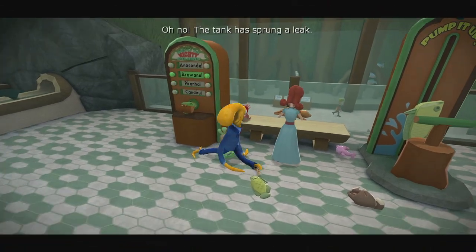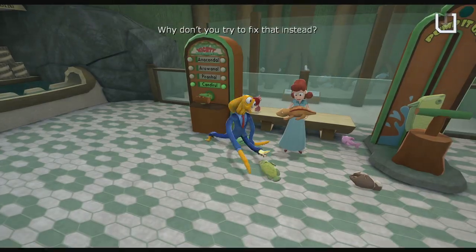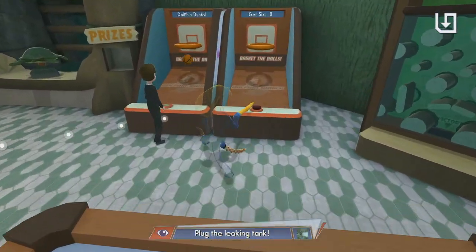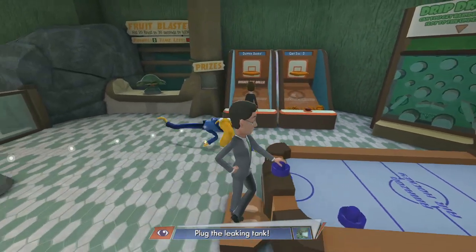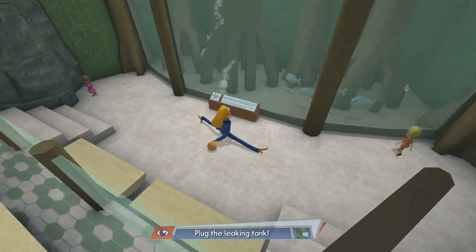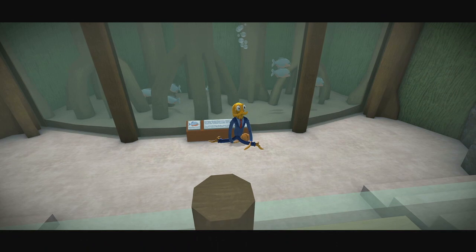Anyway, this one is in the Amazon area. What you want to do is play 7 arcade games to get 7 prizes for your wife Scarlet. Once you do that, you're going to see the tank spring a leak. Now you can block with anything, but what you want to do is grab a basketball. I spawned all those basketballs but ended up taking his. You're going to take the basketball and quote unquote plug the hole.